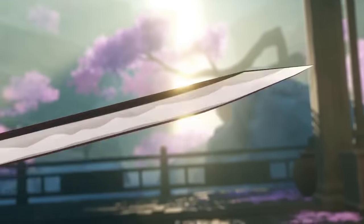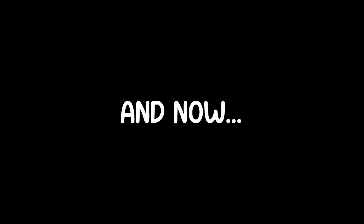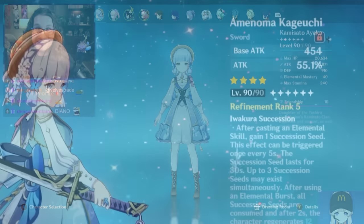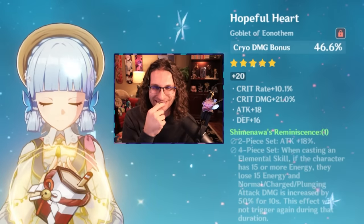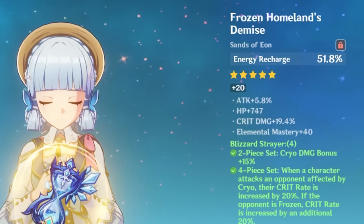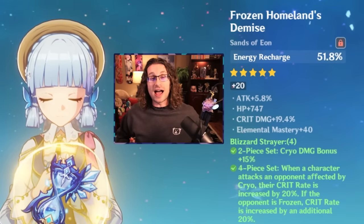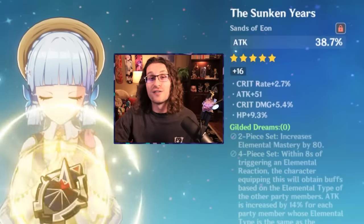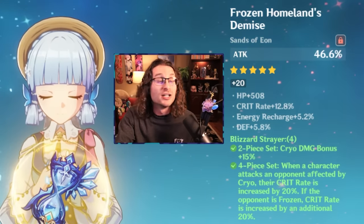It's time to reveal Ayaka, who was actually really solid already. But I did one big special thing to make her even better. Look at this Cryo Damage Goblet we rolled earlier today — this is the secret sauce. Energy Recharge Sand, 19% crit damage, even an attack percent roll. If Roger or you guys back home don't really like this, feel free to change it — Roger has the option to switch between the two pieces.